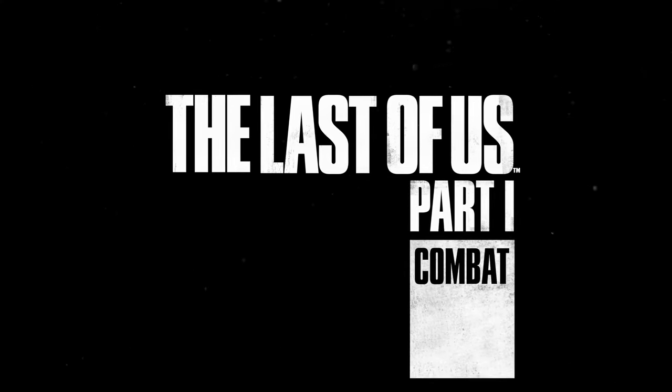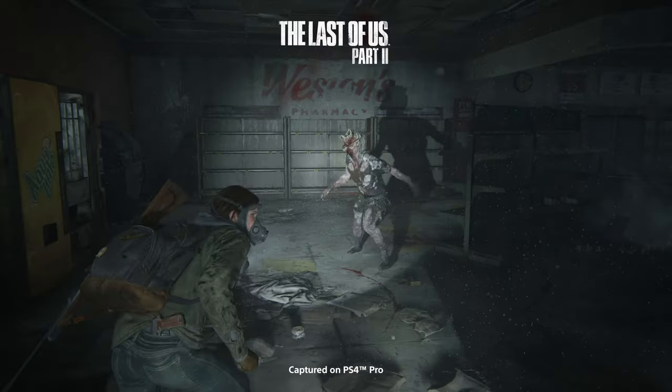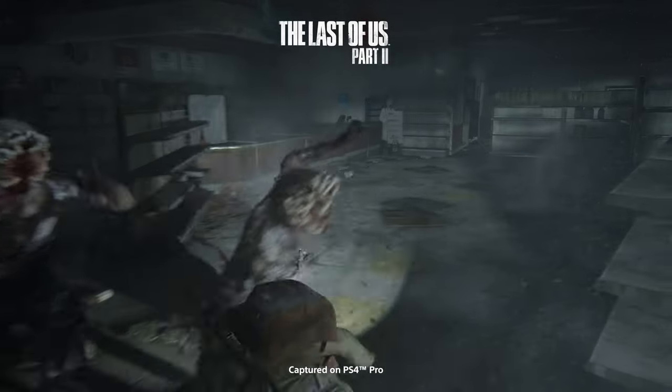Why didn't we retrofit Dodge into The Last of Us since we had it in The Last of Us Part 2? If you're facing a clicker in The Last of Us Part 1, you really need to keep your distance from that clicker because if it grabs you, it's going to kill you. I think we found a great balance for that in The Last of Us Part 2 playing as Ellie, but it just felt wrong for Joel.